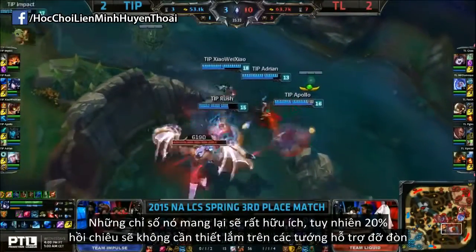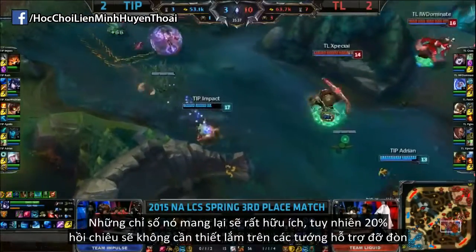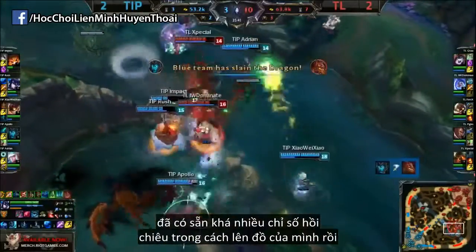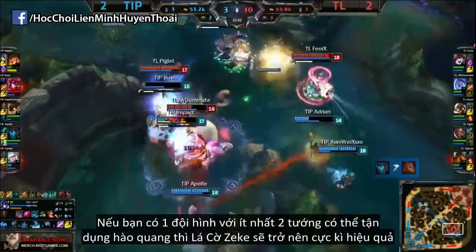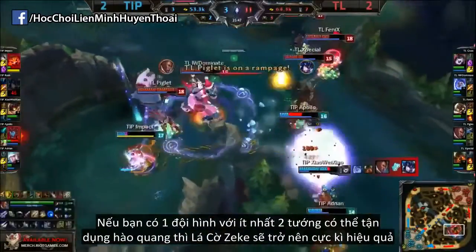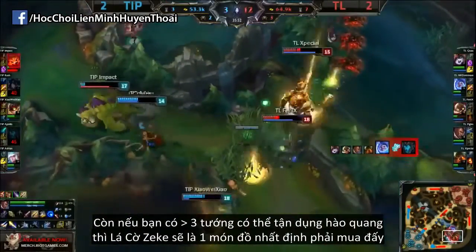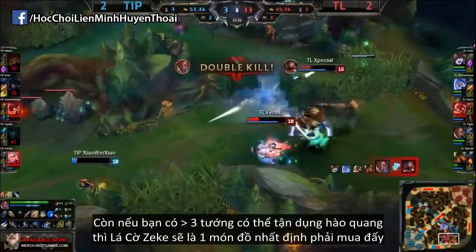Although the stats are most definitely not as useful as they are on paper, and the 20% CDR actually kind of sucks since a lot of tank and support builds already have quite a bit of CDR in them already, if you have a comp where you have at least 2 champions where they can make use of the aura, then this item actually becomes super powerful. And if you have 3 or more champions who can really benefit from the aura, it's actually probably a must-buy for your team and should definitely be picked up.